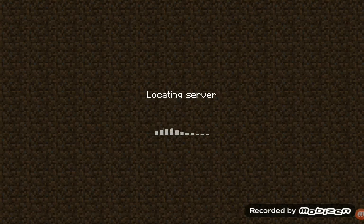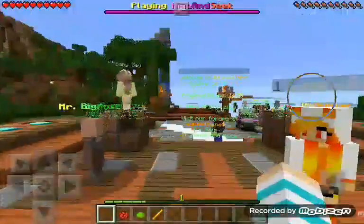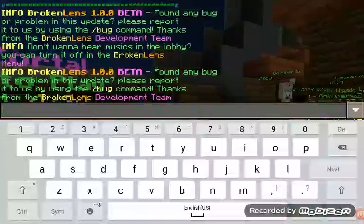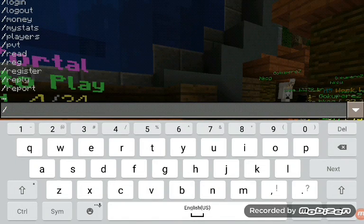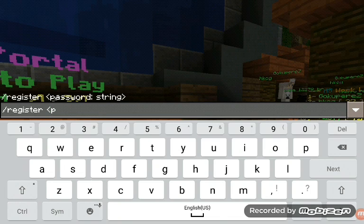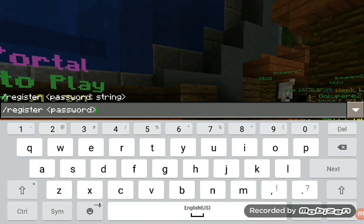So first you need to go into your server. Let's just go into your server — done. Yeah, there's a lot of players right here. Okay, so how to log in: type slash register, then a space, then your password, and then done.